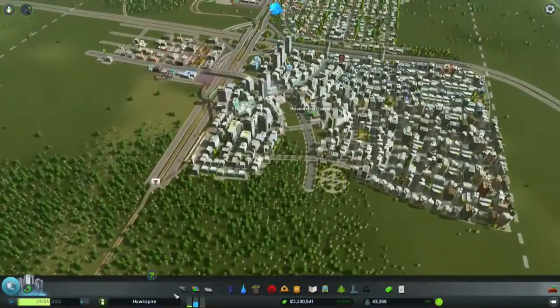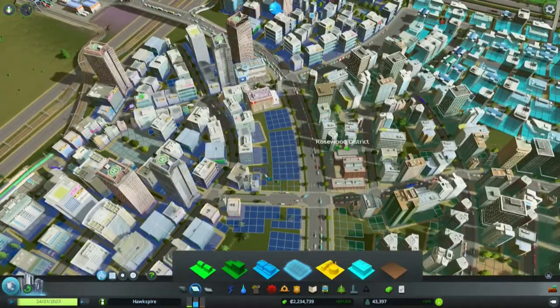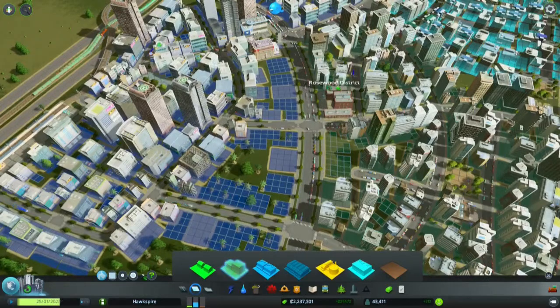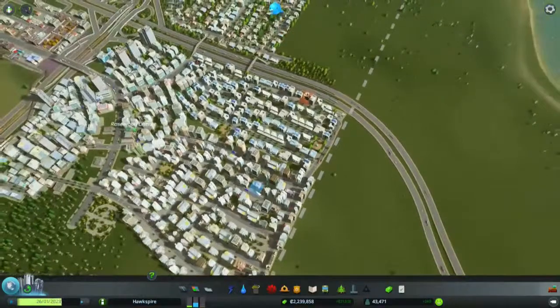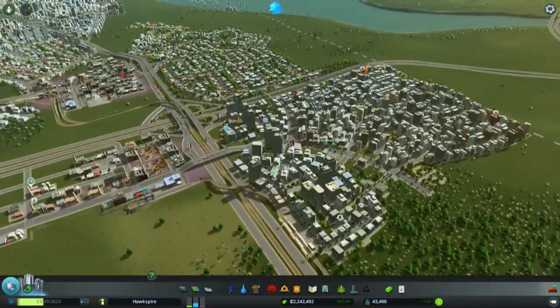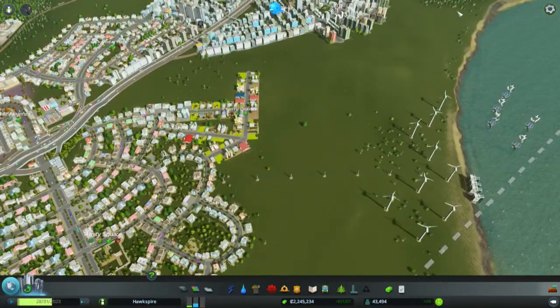Today we need to do something about our high commercial demand. I think we can start easy and just fill in these areas here. This will be a little drop in the bucket — not doing much but at least doing something. And apparently our residential demand is rising as well. Two episodes ago I said we were going to expand this area, our pretty low-build area, and expand it all the way over here to the water, to the sea, and have some nice buildings here.